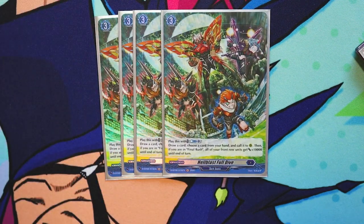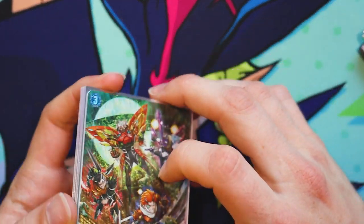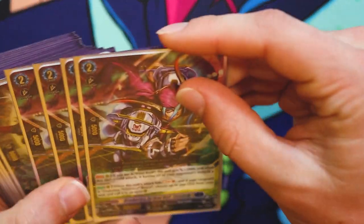Run four Hellblast Full Dive — you've got to run this card, it's too good. It's an order card, grade three. To use it, you have to counterblast one, you get to draw a card, but then you must choose a card from your hand and call it to rearguard. Then if you're in final rush, all of your front row units get plus 10k until end of turn. So it's like a bonus on top of the four units you currently have on the board — it adds some really nice power. 10k is very threatening on top of everything else.